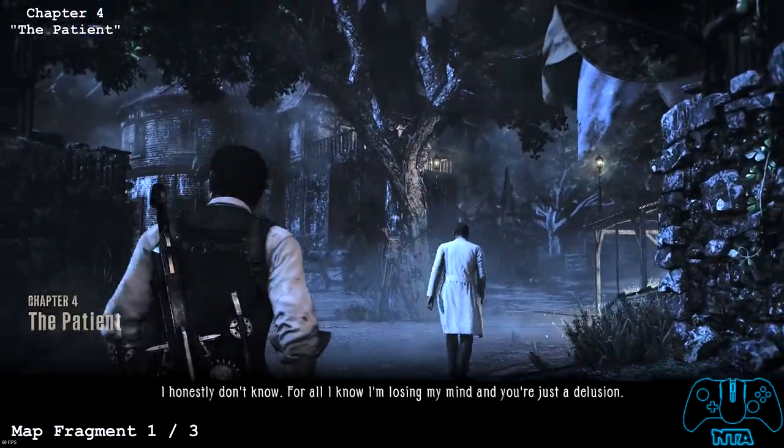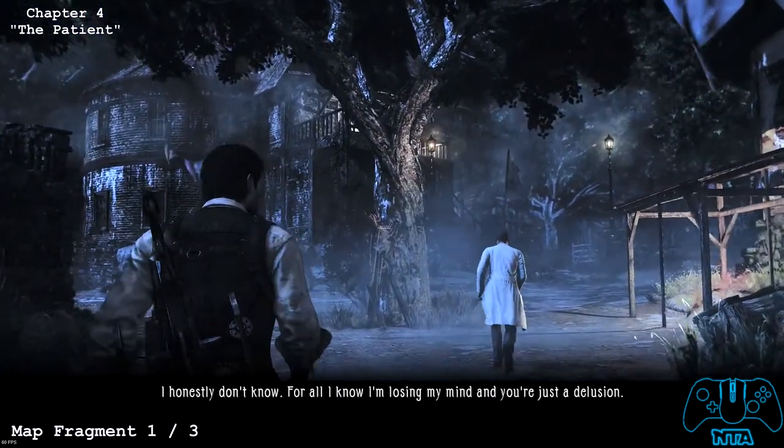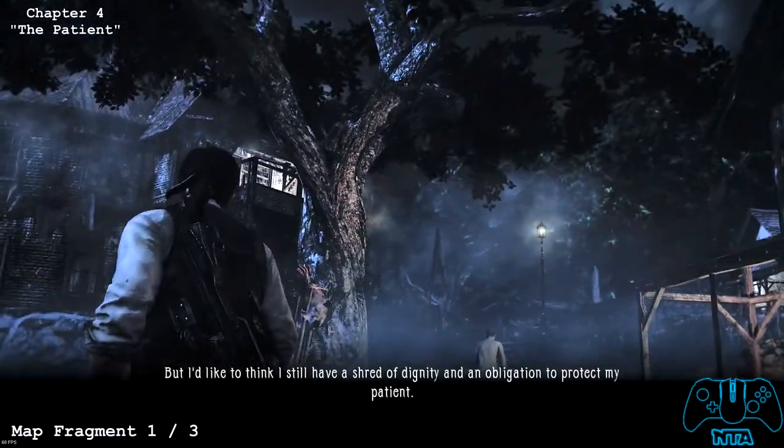Hello everyone, welcome back. This is now chapter 4, The Patient. As soon as we start, the first collectible we are going to find is called The Map Fragment.